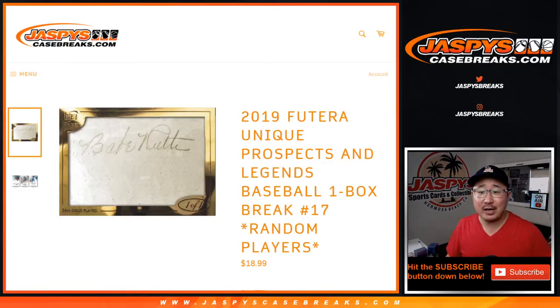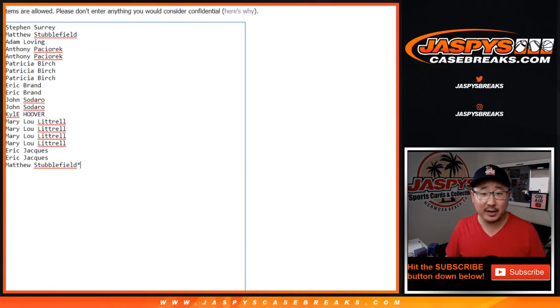Hi everyone, Joe for JaspiesCaseBreaks.com coming at you with a one-box break of 2019 Futera Unique Prospects and Legends Baseball Random Player Break number 17 right over there. Very big thank you to all of these folks for getting into the action.